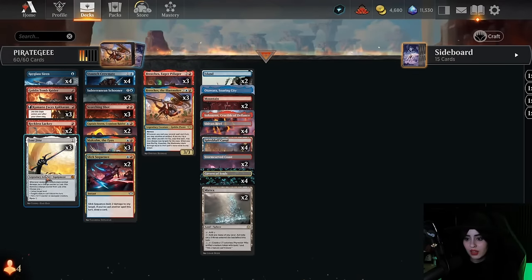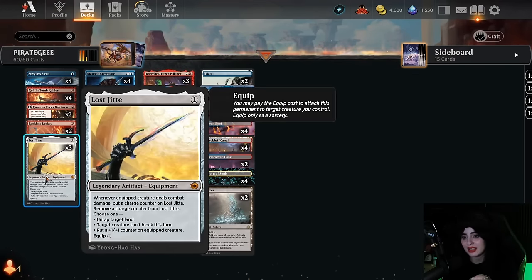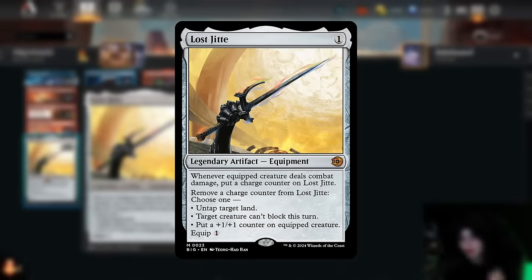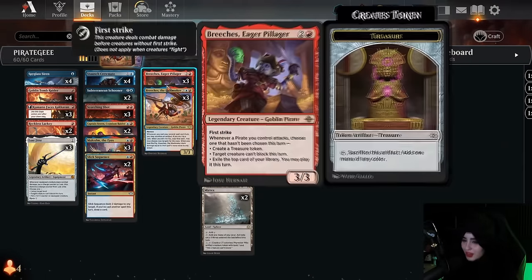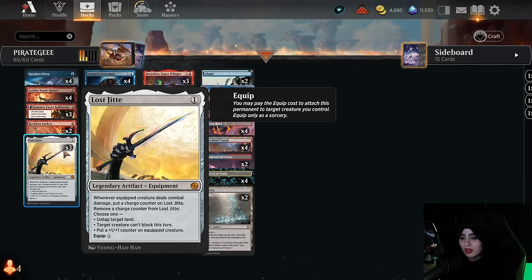Another banger we're playing is the Lost Jeet — a one-mana legendary artifact equipment from Big Score. Whenever an equipped creature deals combat damage, you put a charge counter on the Jeet; you remove a charge counter and then choose to untap a target land, make a target creature unable to block this turn, or put a +1/+1 counter on the equipped creature. The equip cost is one. I like this in a deck like this because we have a lot of artifact payoffs, but the Jeet also kind of functions as a second Breeches almost — I've had a lot of value buffing up my flyers and untapping target lands. The Jeet felt absolutely cracked. I'm currently building the new version of Simic Cookies and I have, spoiler alert, I'm definitely shoving some Jeets in there.